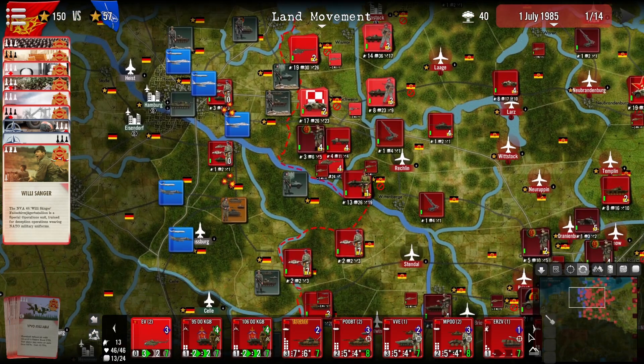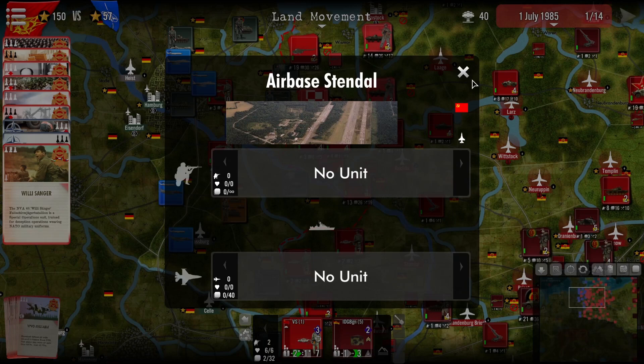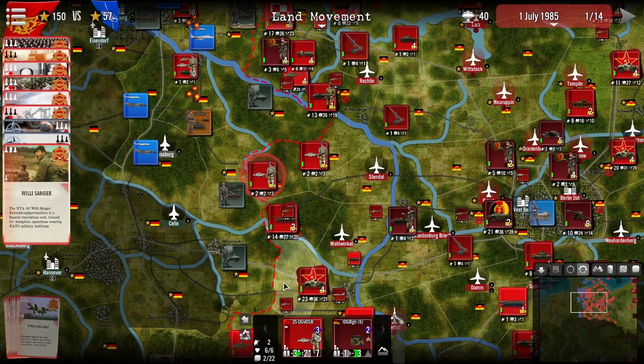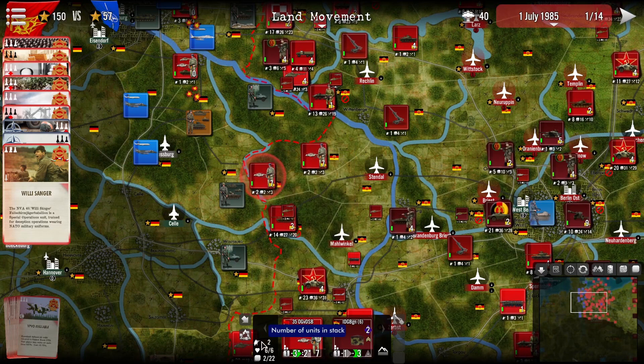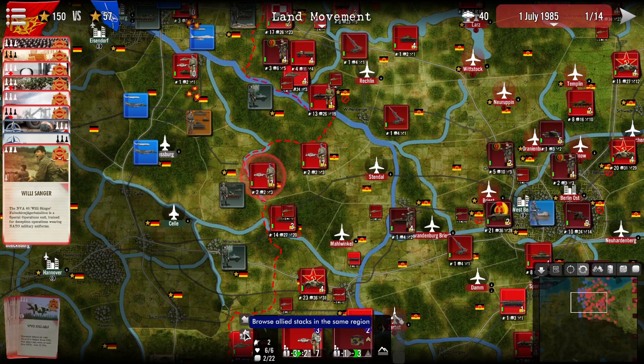Moving down here we have our units panel. This will show you what you have clicked on — for example the air mobile unit and the air landing unit over here. We can see what we have available. This button here lets you browse allied stacks in the same region. Here we can see the number of units in the stack, their strength, and their stacking value.